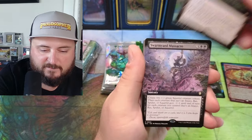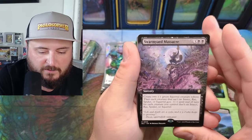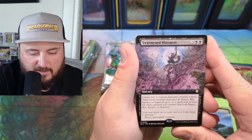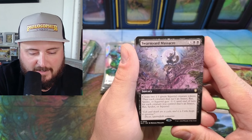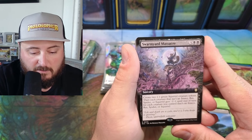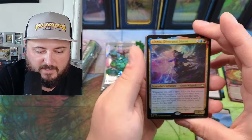There's that fish. Swarm Yard Massacre — create two 1/1 green squirrel tokens, then each creature that isn't an insect, spider, or squirrel gets minus one. Oh man, that's another good one for the squirrel deck.